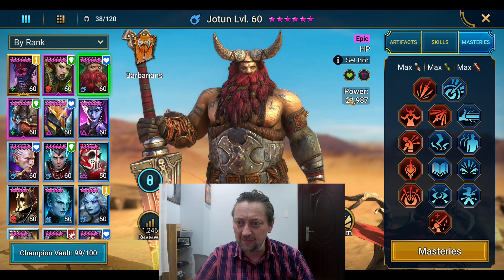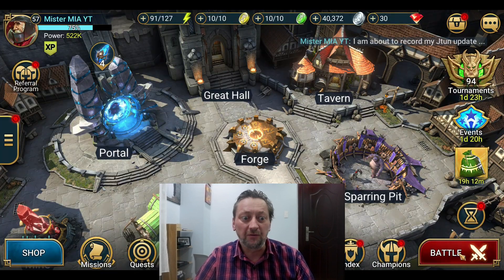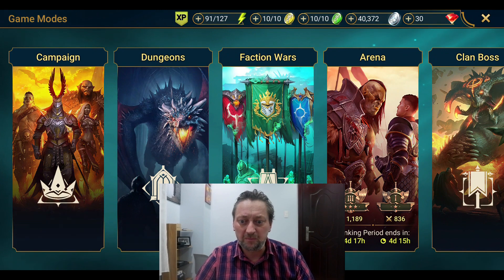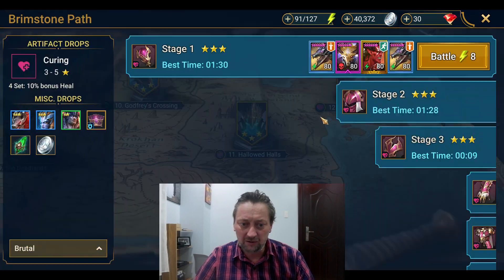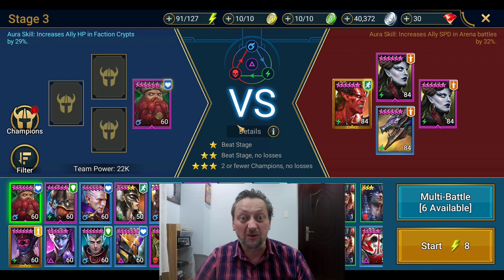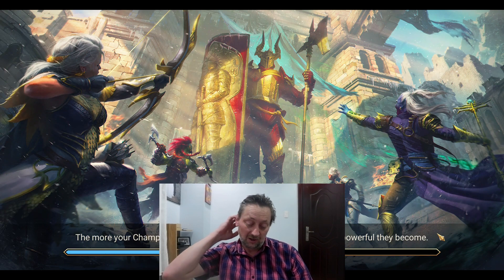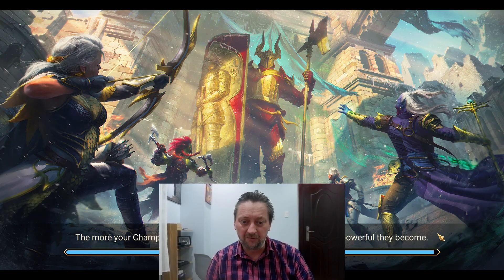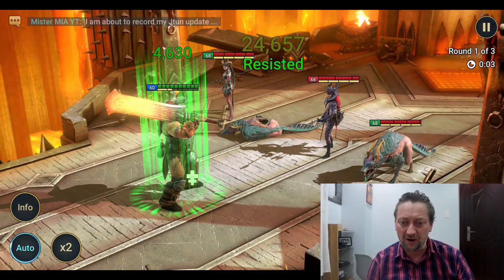Let's start out by taking him into the campaign. We'll have a go in Brutal 12-3 and see what kind of damage he puts out now. I'll be honest, I've already tried it before recording the video. So, Jotun — here we go — 24 and a half thousand on the first strike.